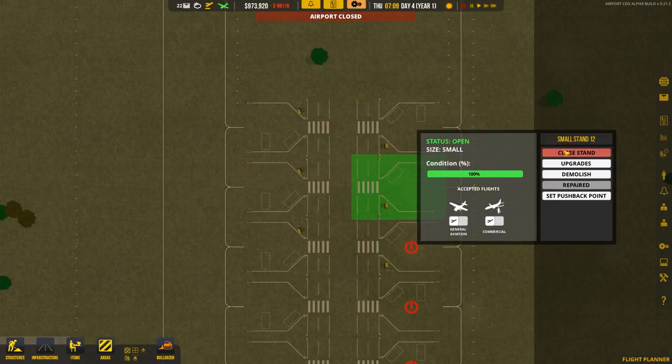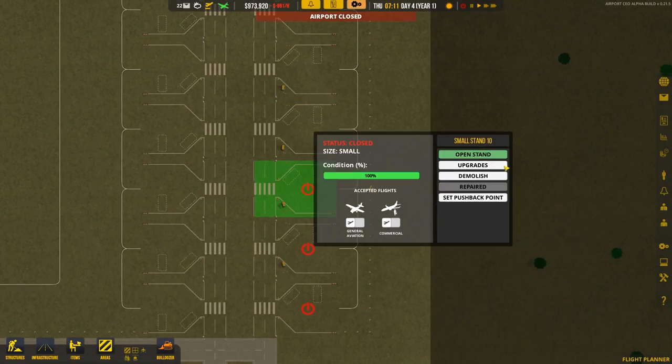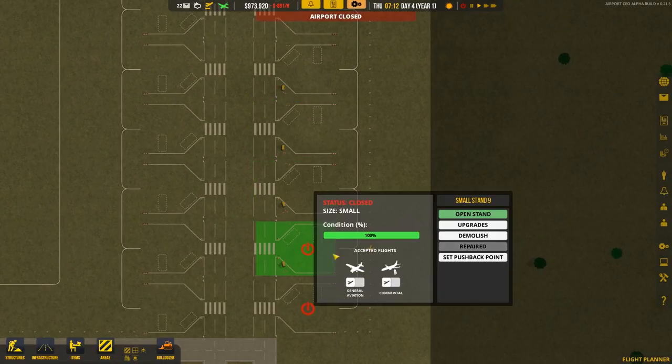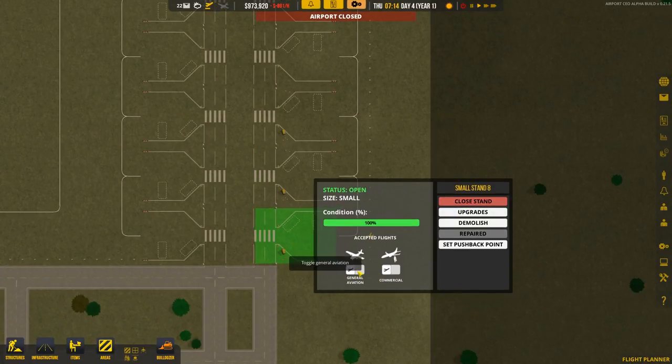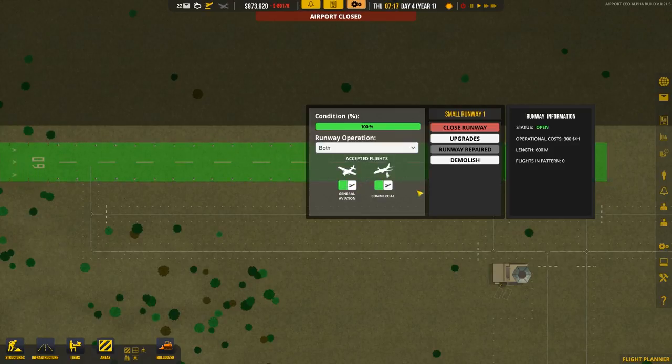Opening stands and making sure they're set to on is a very important thing. I actually had to make sure my runway was set to open because at one point I wasn't getting commercial flights in and I was very frustrated. It's probably best to just keep these both open right away.